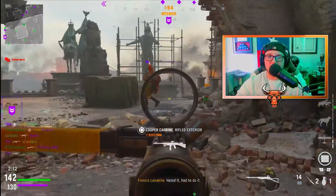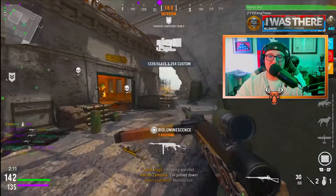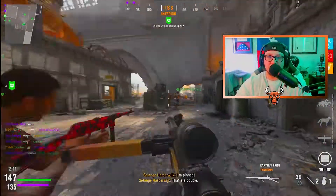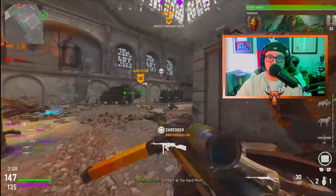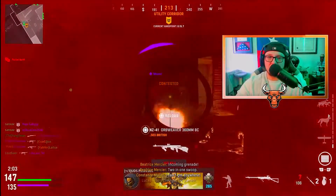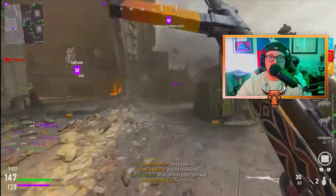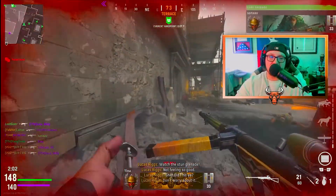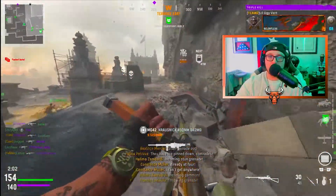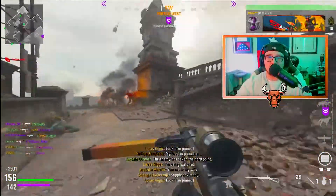We slid in, got a kill, and that kind of helps the squad out quite a bit. We got the hardpoint locked down again. Now we've got to try to flip spawns a little bit — just a wee bit. My right thumb was almost all the way off the stick just now. Wait, where did that person come from? All right, we're losing now — can we not be losing? That's all I ask: just win this game, this one specifically, please Call of Duty.